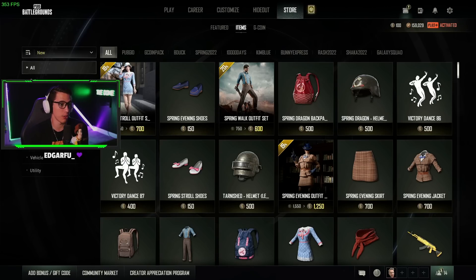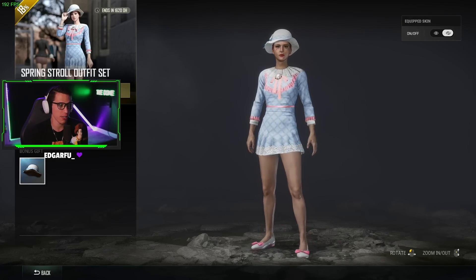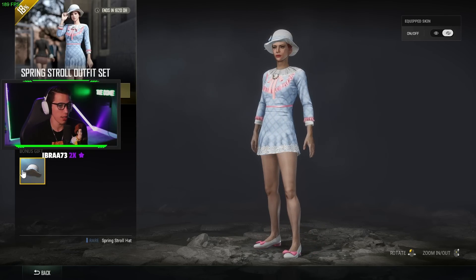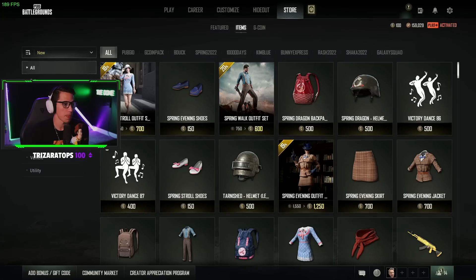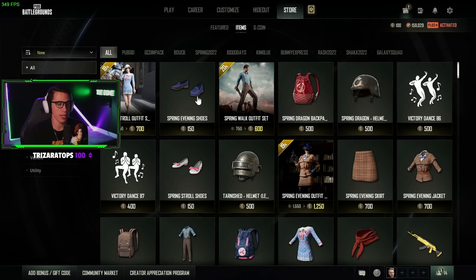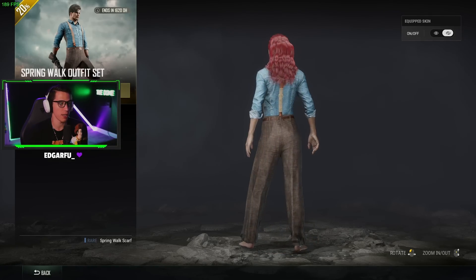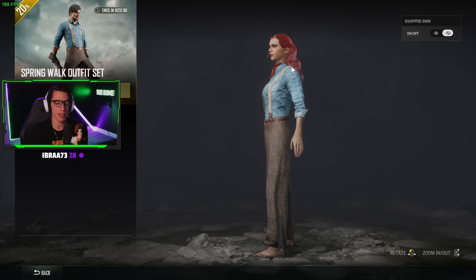Sorting by new - we've got some spring stroll outfits. We have a female set with a little dress, a pair of shoes, and a nice little hat with a bow on it - 700 G-coin. There are spring evening shoes as part of a bundle. We also have a little overalls set and a cool little bandana set.